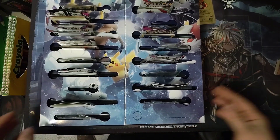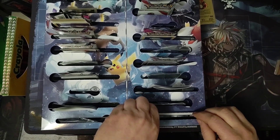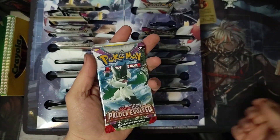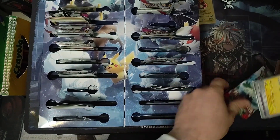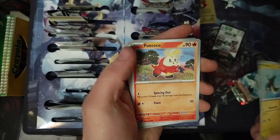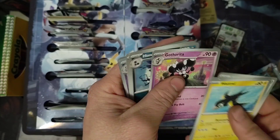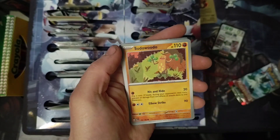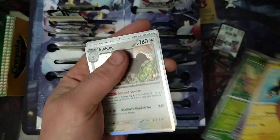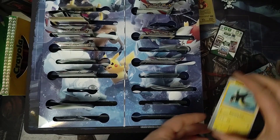Today we will be finishing off day twenty-five, and it's a full pack. We've got Wattrel, Fuecoco, Bramblin, Kubfu, Gothorita, Honchkrow, Sudowoodo, Wigglytuff Reverse Holo, Comfey Reverse Holo, Silicobra Holo, and Basic Energy. Until next time, have a good one.